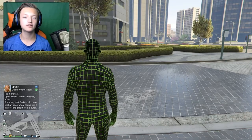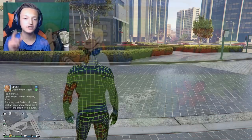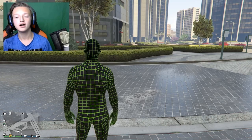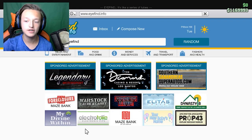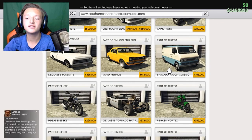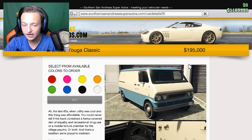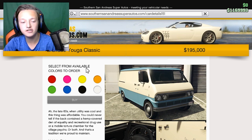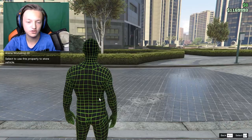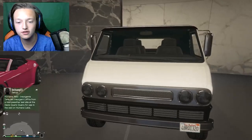Welcome back guys to another video. In this video we're going to try to recreate the Scooby-Doo van. If you don't know what it looks like, there's a picture on the screen. It is actually possible to do this — I didn't realize that until I saw a post. You need to head over to Southern San Andreas Super Autos, go to Travel and Transport, and it's right there: the Bravado Youga Classic. It is $195,000 for a van. We'll start with white since we're changing colors anyway. I'll put this in my garage — here is the van.